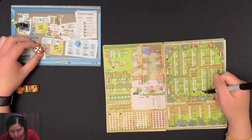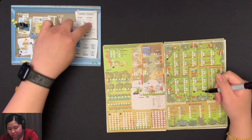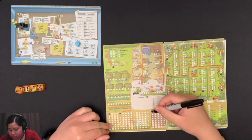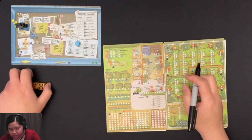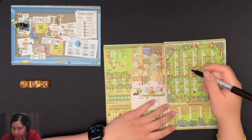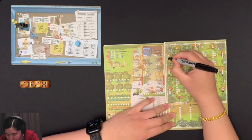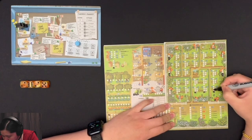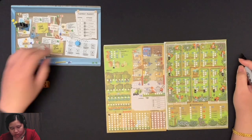I can't plant beans until I have level two of the corn to reach the first level of the beans. And then the farmer's market — I have one good, which just gives me one compost. Compost is an action I can use to increase or decrease the value of a die, so that might come in handy later. The end of round event for round two is rain, so I go from zone one through zone six and water all the crops I've planted.